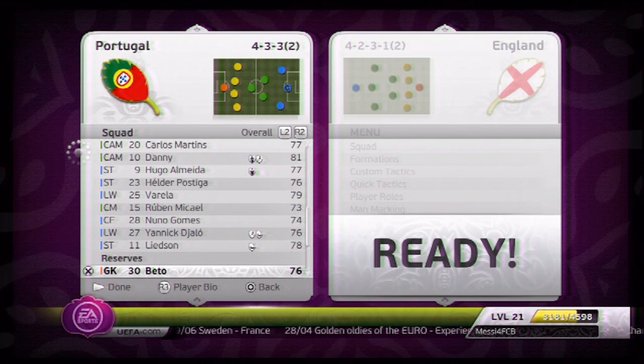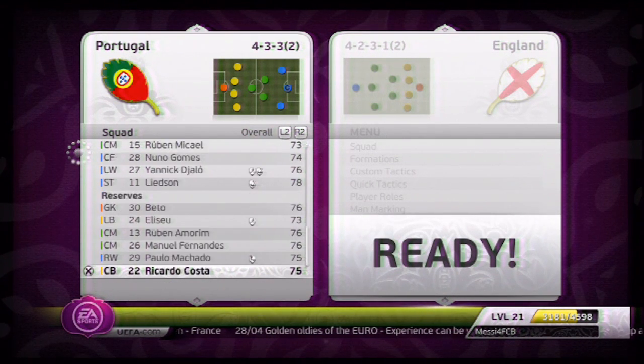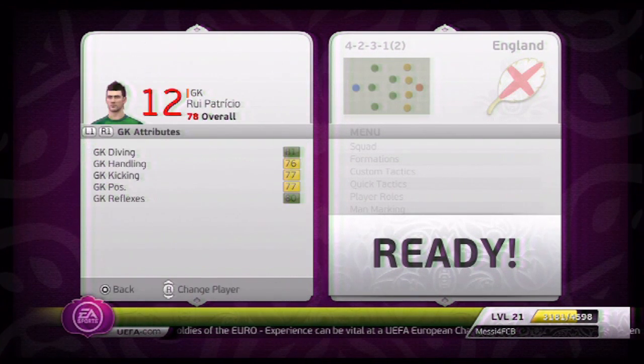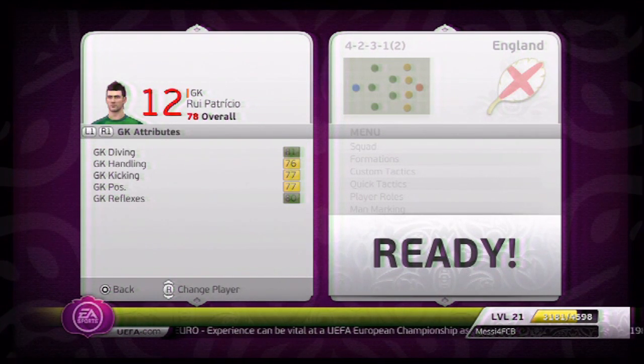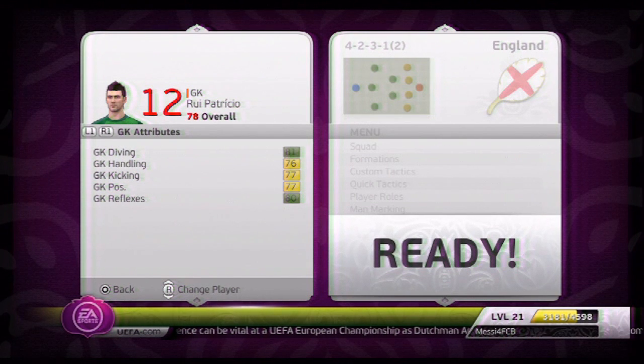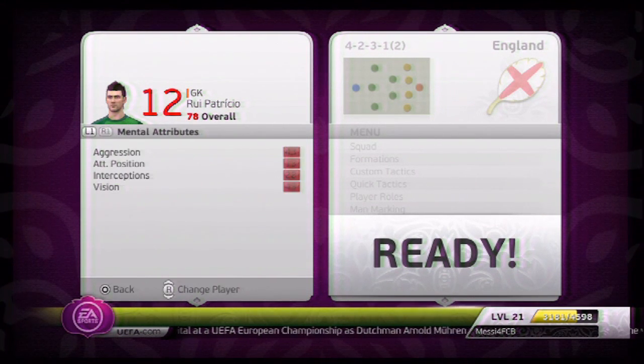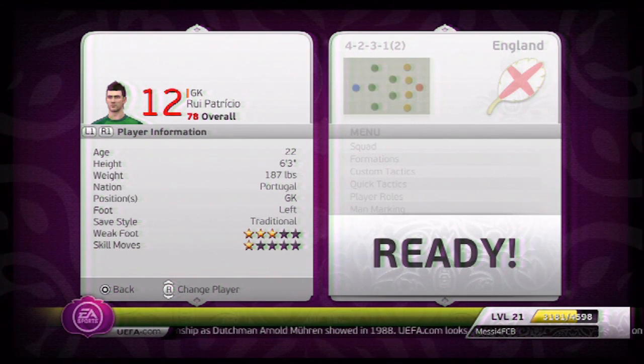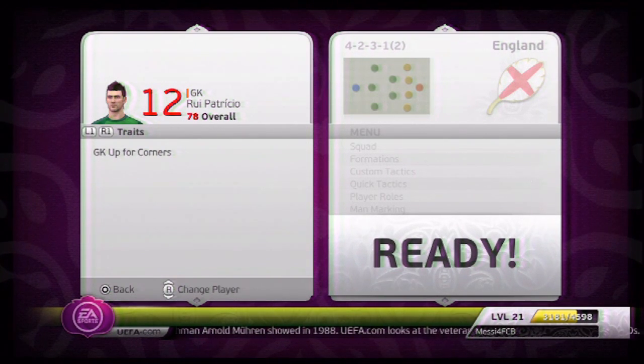The reserves are Bento and a few others. Raul Patricio is a 78-rated goalkeeper — good enough. He has very high diving and reflex stats. The other stats aren't great because he's a keeper, but he's 6'3 which is handy, and he can go up for corners.